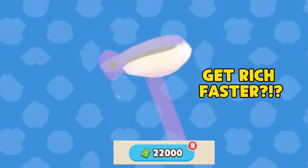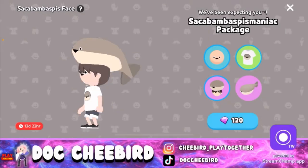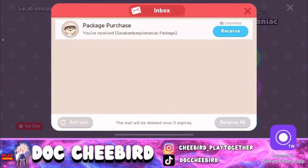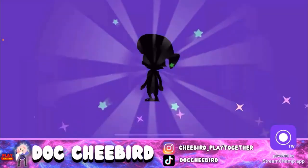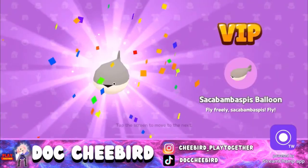Playtogether just sent us an angel to get rich faster. This extinct genus of jawless fish that lived in the Ordovician period has finally arrived in Playtogether, and we now have the chance to own one.